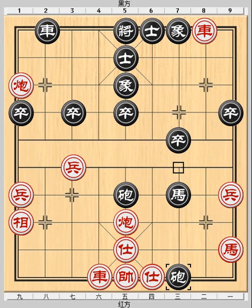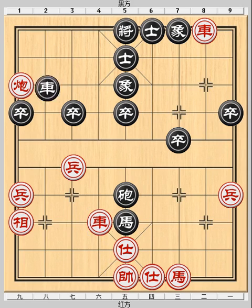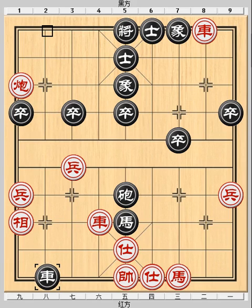Black sacrificed another piece as part of his plan. Black is now threatening Horse 5 plus 3 or Horse 5 plus 7, a double attack ending in smothered checkmate. If Red plays Chariot 6 to 7 to give his king a vent, Black has the powerful Chariot 2 to 4, cutting off the king's exit. Red resigns as Chariot 6 minus 2 is forced and smothered checkmate comes next.